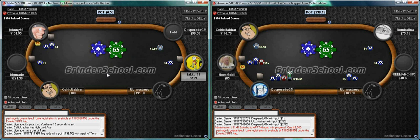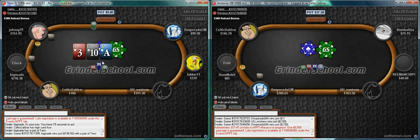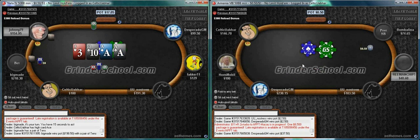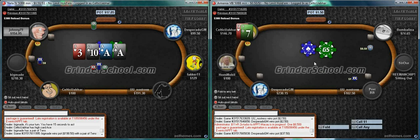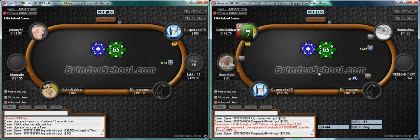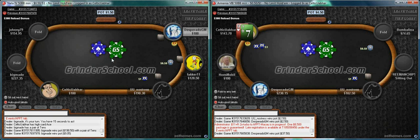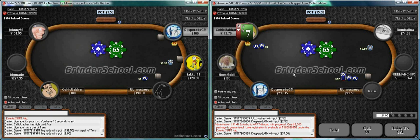We pretty much have a very aggressive image at this stage. I presume 90% of the time he's making that fold. I wouldn't expect many people at this level to hand read correctly - I was just a crook on this part. I have to take a similar line soon enough and he'll probably look me up. We should be aware he will probably check back a lot of rivers in position now since he knows we can check-raise bluff, so he can't actually value bet thinly versus us.